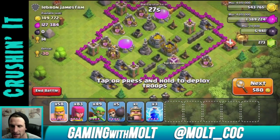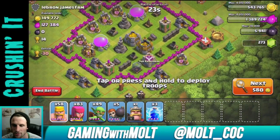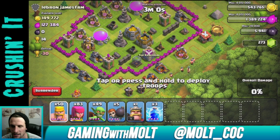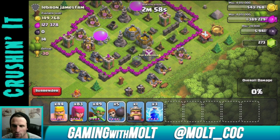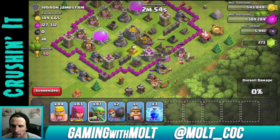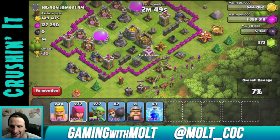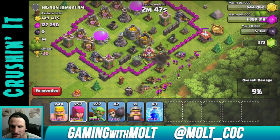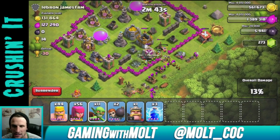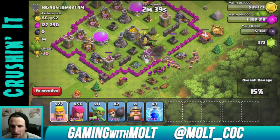I'm going to break my shield because I can probably get about two attacks out of this. Look at this base right away — that's exactly what we're looking for. We'll drop some barbarians as a distraction for the mortars, wait for those shells to hit, drop a couple wall breakers, then drop some goblins.